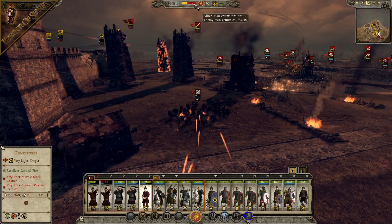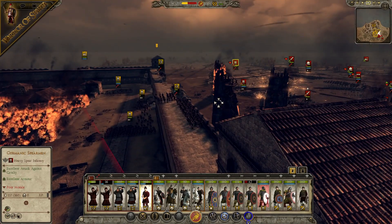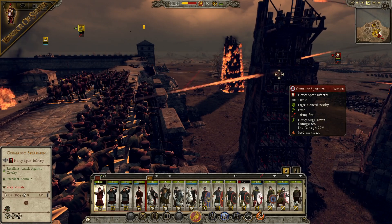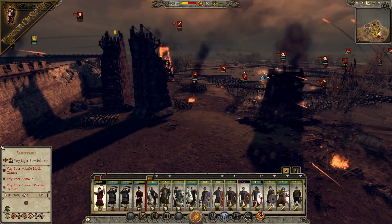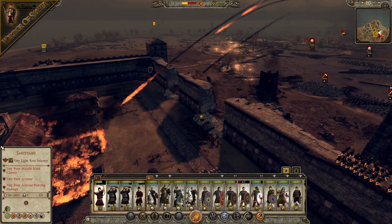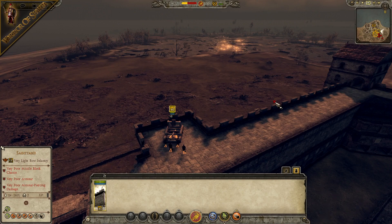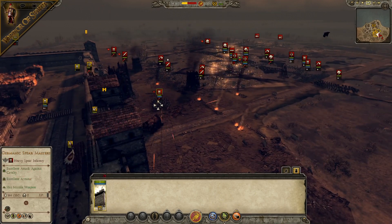Looks like we've got that unit pushing the ram — that's not bad, good start. Well played crossbowmen and slingers, you pushed them away. Looks like this siege tower is nearly here though — this is not good. Keep firing for as long as you can. They've only got two siege towers left. The crossbowmen are trying to fire but the angle may not be possible.